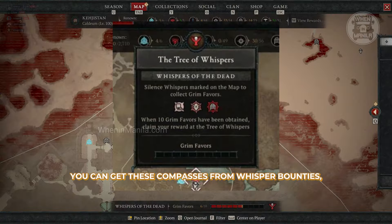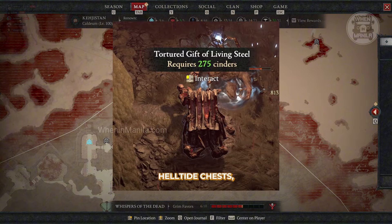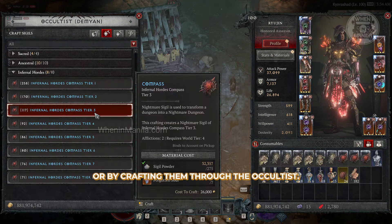You can get these compasses from Whisper Bounties, Nightmare Dungeons, the Pit of Artifices, Helltide Chests, or by crafting them through the Occultist.